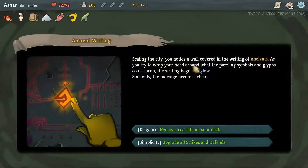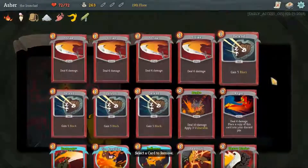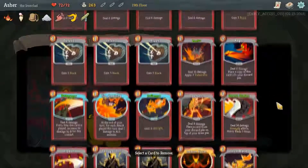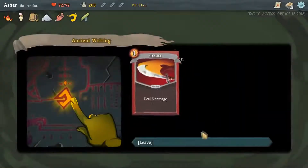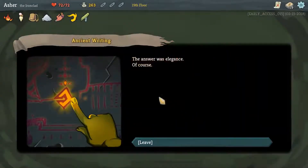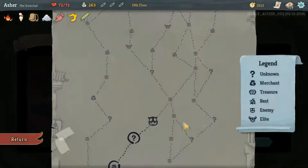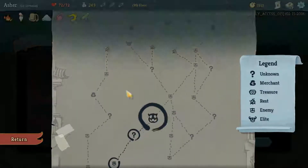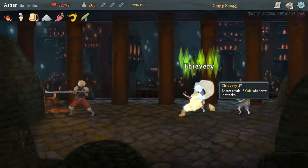Okay card — Iron Wave is good. If you've played Hearthstone at all, you know dealing five damage and doing five block is very good. So we like that. Scaling the city wall, you notice a wall covered with writing of ancients. As you try to wrap your head around it, the puzzle starts to glow. Suddenly a message becomes clear. We can remove a card, or we can upgrade all Strikes and Defends. We are going to remove a card. We have a lot of offense so we can remove a Strike. The answer was elegance. That's very useful for us — we want to get our card count down, especially since we don't make card draw.